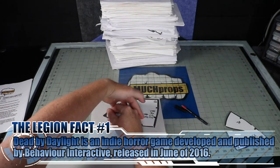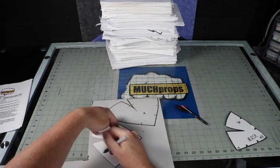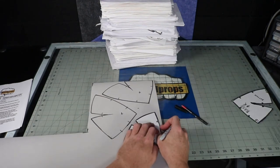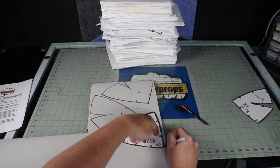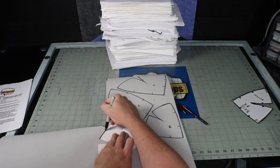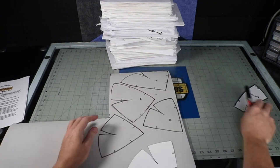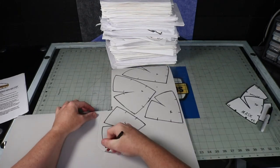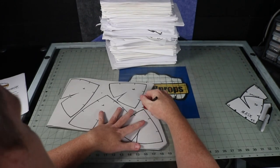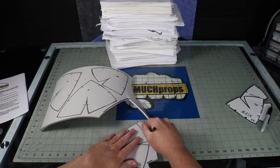I trace my pattern onto some 6mm EVA foam to create the mask. A question I get asked a lot is can I use another thickness or material? My answer is usually maybe. I like using 6mm foam because it's flexible enough to do complex curves and thick enough to hold its own shape. You are more than welcome to try using other materials and thicknesses, but what you see in the video is generally my first go with the pattern. The less curves in a pattern, the easier it is to use more rigid material.